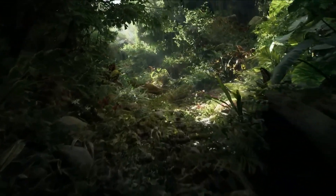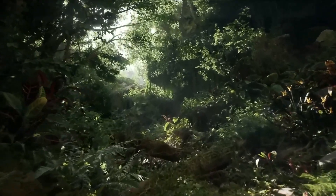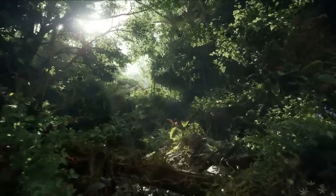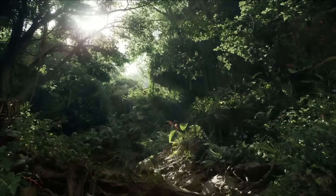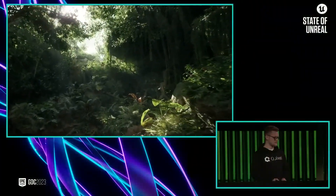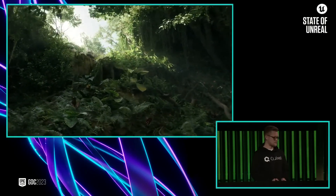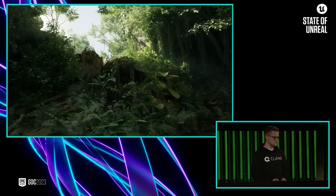Last year, we added several new features to the Engine to support foliage rendering, and the Fortnite team used those features to ship Battle Royale Chapter 4. At the same time, Jacob and the team at Quixel were experimenting with what's possible for photoreal foliage environments, as well as testing out the latest functionality that we've been building for Unreal Engine.